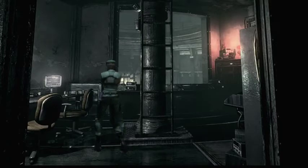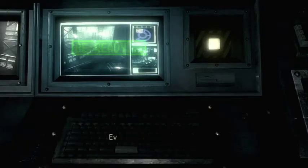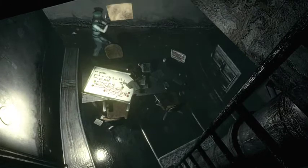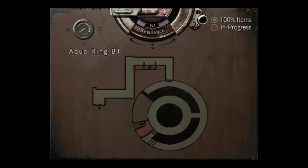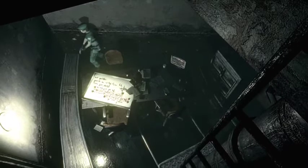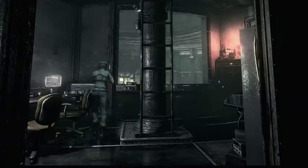That one looks slightly bigger than the others. Is there a note around here? 'Controls the main system — everything seems to be in proper working order.' There's a map of the aqua ring — take it! So we can see there's a door on that side; I did not know that. There's something else in here. 'Caution: in case of dropping oil pressure control, open valve two.' So dropping oil pressure — open valve two.